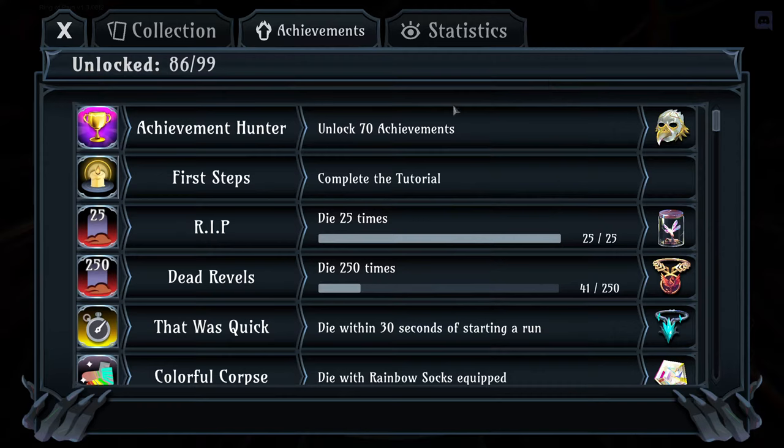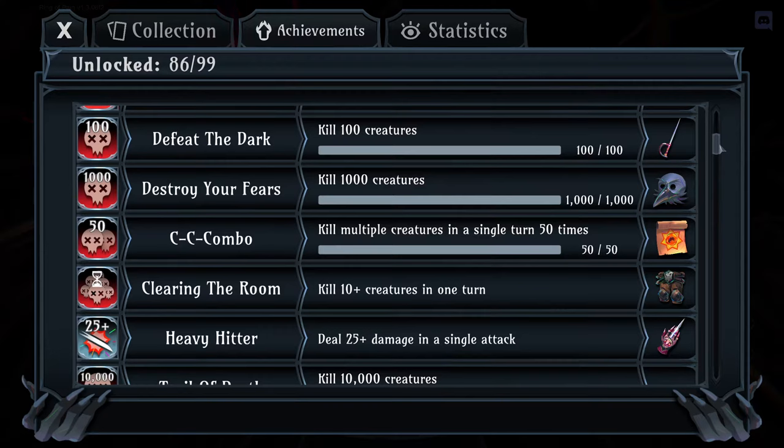Three achievements I want to highlight: First, die 25 times - that's easy. You get the Fairy, which heals you for five every time you exit a dungeon and gives you four HP. Second, kill 100 creatures and kill 1,000 creatures. The Rapier gives you attack and speed with a piercing effect hitting the enemy behind for half damage. The Crow mask gives attack stats and a passive that increases your attack stat by one third.